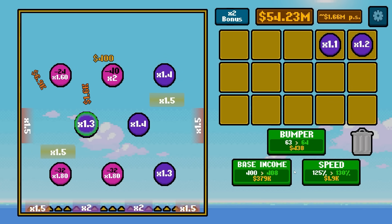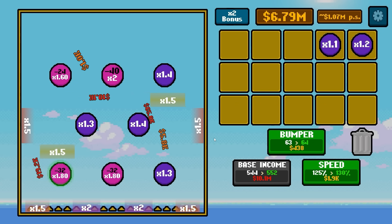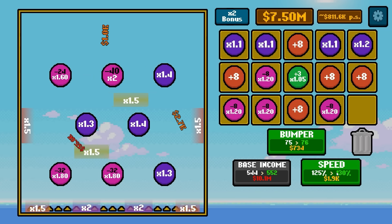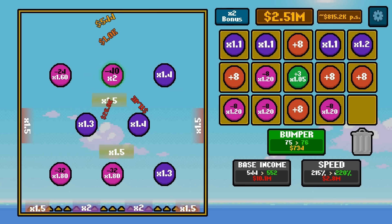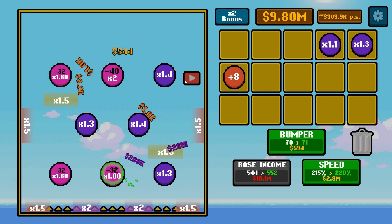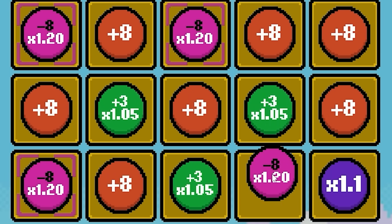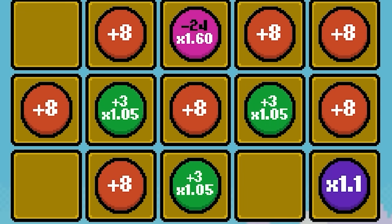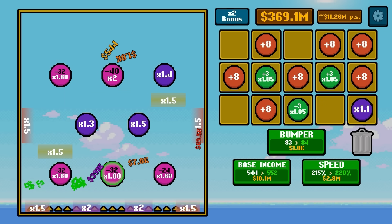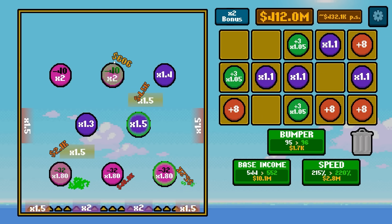$40,000 a second — I think we're going to start making money faster than we can spend it. We're going to put those two together, put a 1.3 times there, and attempting to put those two together as well. We can build up a 1.6 times multiplier so fast. I feel like I blinked and we made another $60 million, so basic income is going to go way up again — 544 base. We're getting into the hundreds of thousands if not millions now, so we need more bumpers and more speed especially. There's a 1.8 times multiplier up top — we're eventually going to replace all purples with pinks.